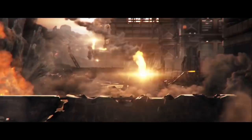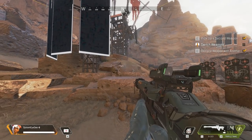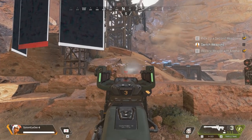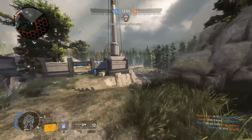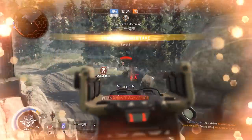The weapons in Apex Legends have their roots in the Titanfall games as they're set in the same universe. However Apex takes place at a later date so we see improved and modified versions of these older weapons. For example the Triple Take is a 3-barrelled sniper rifle that fires 3 bullets in a line. This is an upgrade from the Double Take from Titanfall 2 which, you guessed it, fired 2 bullets in a line.